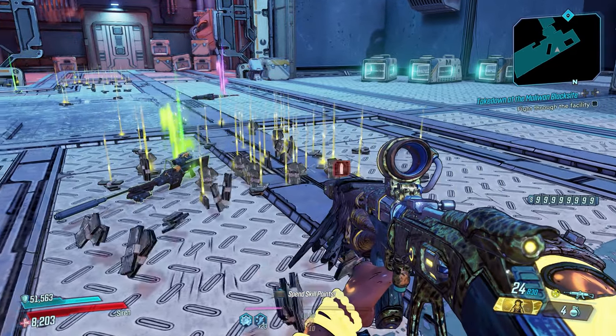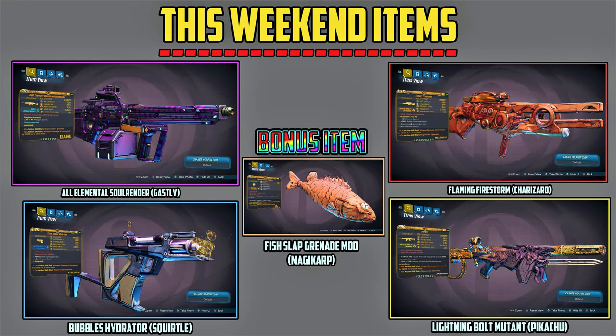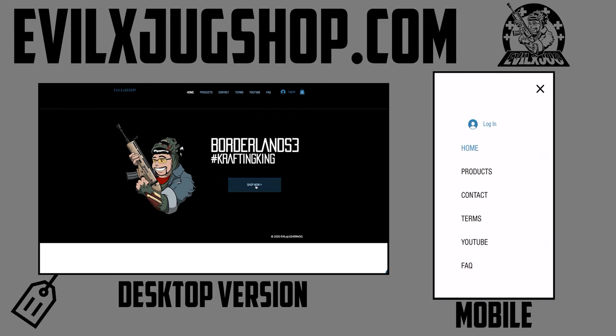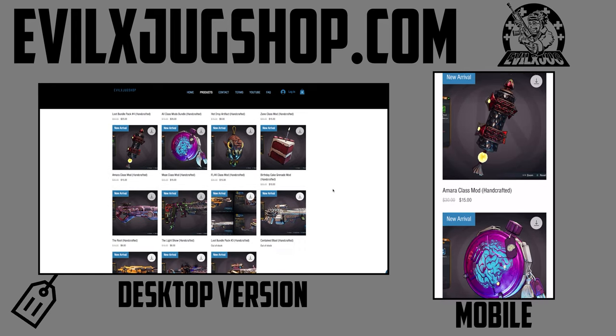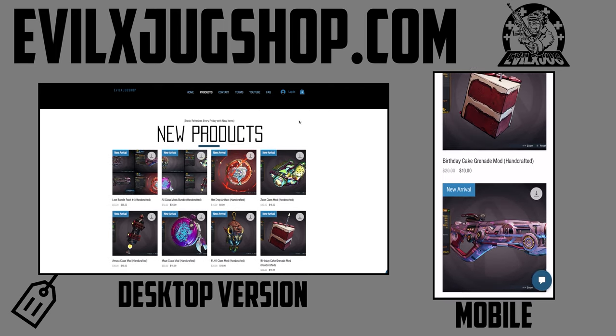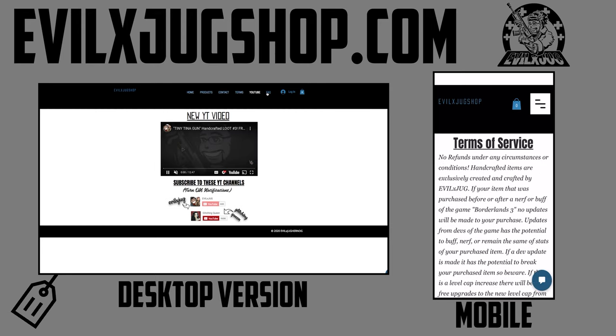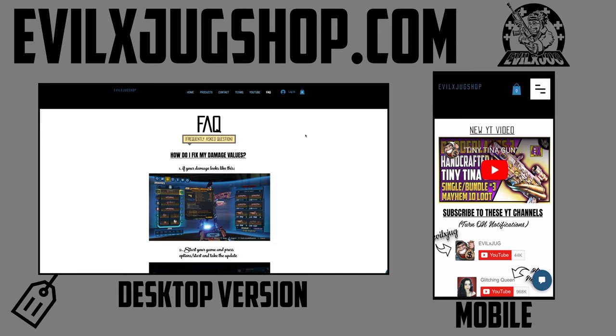It's giveaway time! The weekend items up for grabs are: the all-elemental Soul Render (Ghastly), the flaming Firestorm (Charizard), the lightning Mutant Bolt (Pikachu), the Fish Slap grenade mod (Magikarp) as a bonus item, and the Bubbles Hydrator (Squirtle). In the comment section I'm giving away two of these items - the first three comments with your PSN ID or Xbox Live gamertag and your two chosen Pokemon items can get them for free. If you miss out, you can purchase them at evilxjugshop.com - limited quantities, first come first serve, delivery from instant to three days. Until next time, remember: treat yourself, don't cheat yourself. I'm Jug, love you guys, peace.